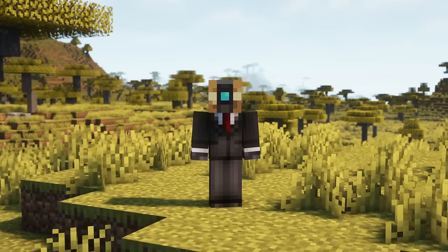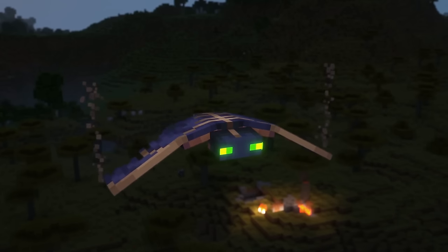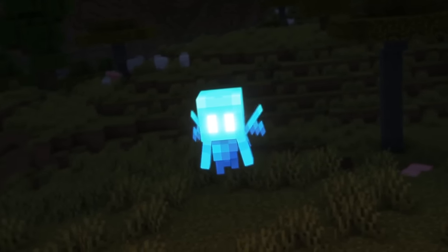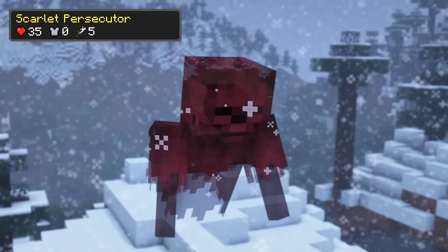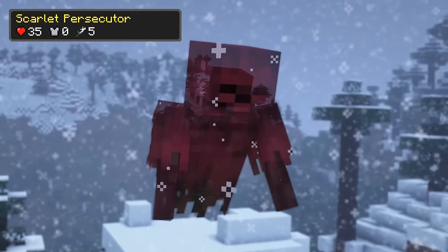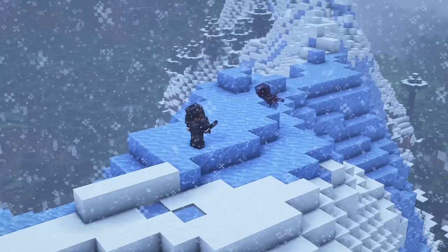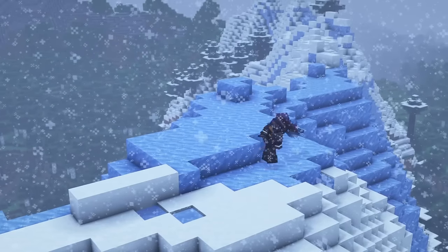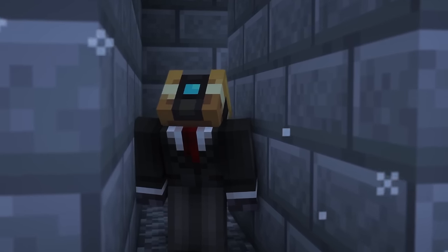Let's move on to spirit mobs, some of which will disappear in direct sunlight. With this mod installed, blazes, ghasts, phantoms, vexes and allies will also count as spirits and will receive more damage from certain weapons. The scarlet persecutor, which is summoned by the cursed mark, chases the player at a great distance of up to 150 blocks. The monster can fly and will make sharp attacks towards you. If you have been cursed by the cursed mark, hide in narrow spaces so the spirits cannot appear.